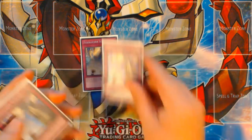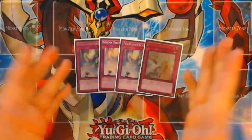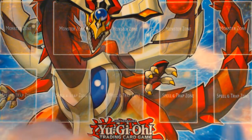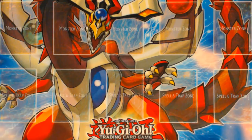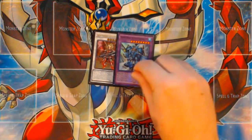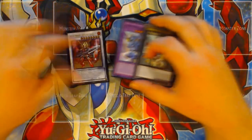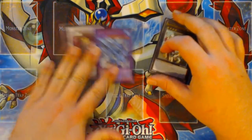For the traps, we've got four Solemns to use with Ariadne, and these are the only traps because Dimensional Barrier is not that hot right now — they'd definitely go in the side deck. For the extra deck, we have Ignister, Dynoster, and Magister for the Dracoslayer suite, since we have access to Luster Pendulum and can play these.